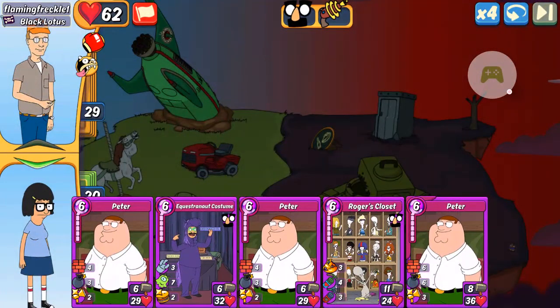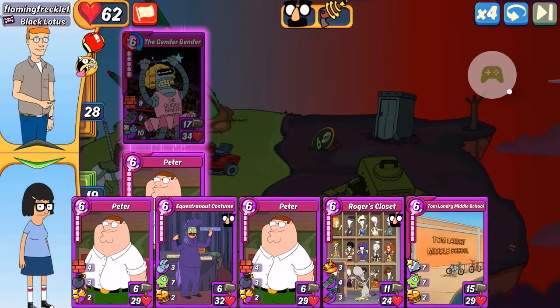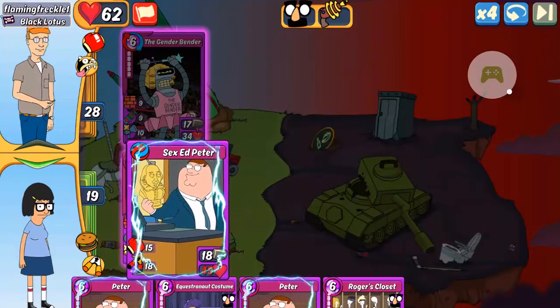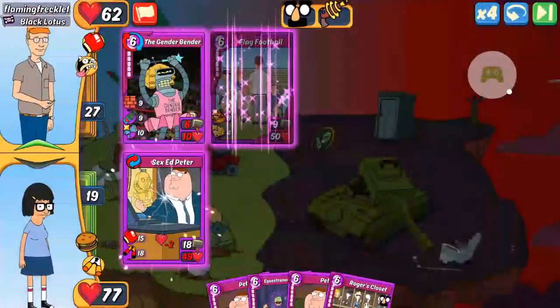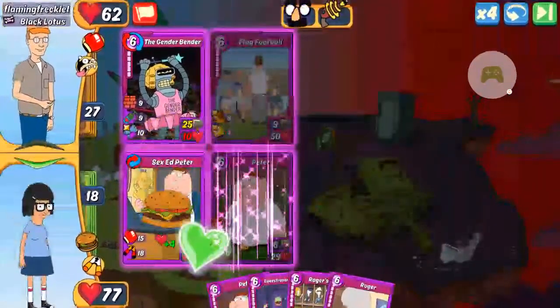Last game. Only level 9, okay, not a level 10. I'll start with the Fused Peter. We can do Sister Peter — no. Easter Bunny — no. Let's go with Sex Ed, I gotta go with Sex Ed. Quad Fused Flag Football — that can make some nasty stuff. Let's go with the Peter because he's got that sturdy so it's a little more survivable. Good job Sex Ed.